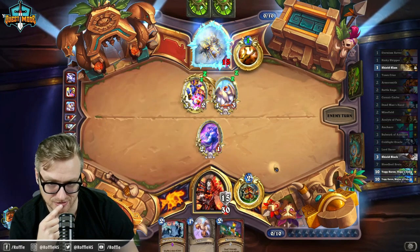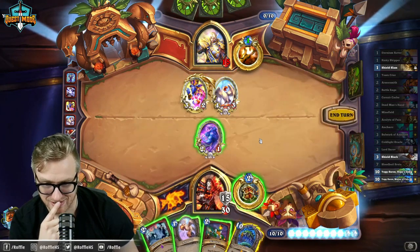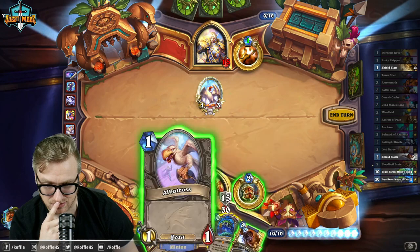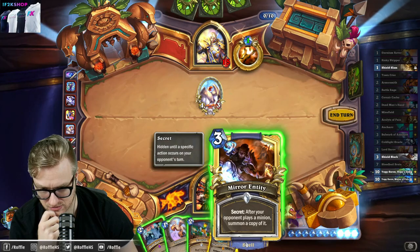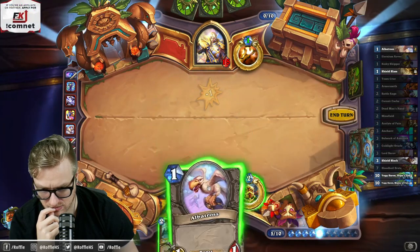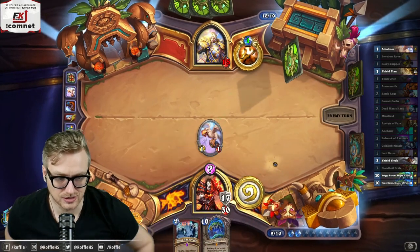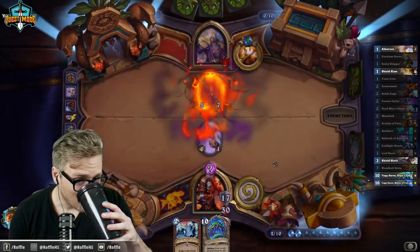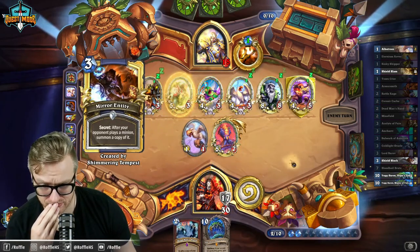God, I love ETC, just as a card. Alright, let's see what we get here. I think we need to hold. Maybe play this into this. I'll just get this out too. I think we've got a good enough lead, but I want to collect Yoggs so that I can Dead Man's them.